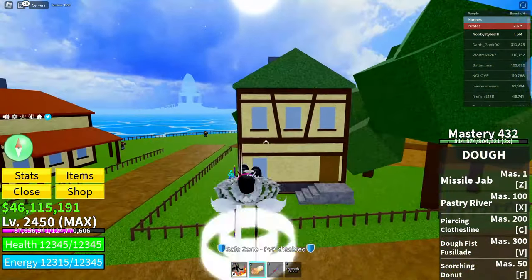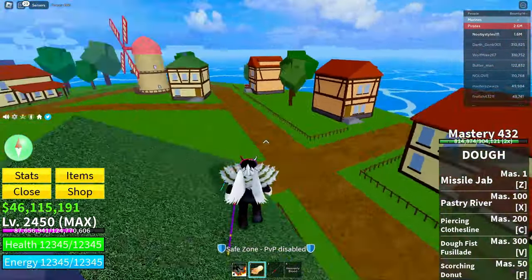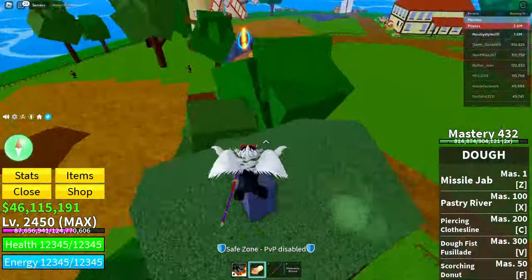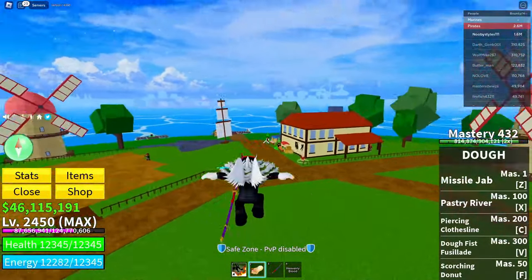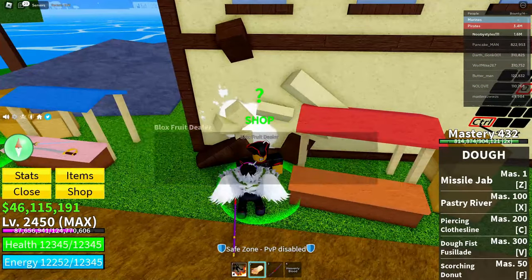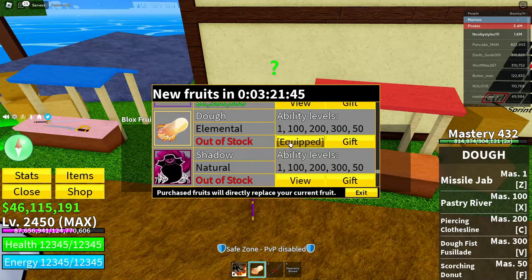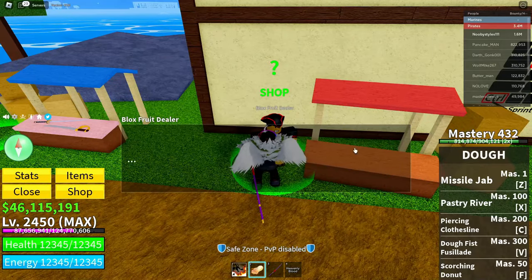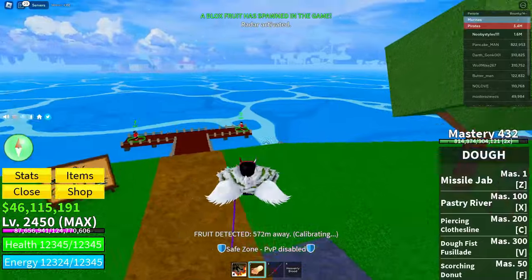To start off with this glitch, you have to be in the First Sea in the Power Starter area. When you're here, go over to the Blocks Fruit Dealer, click on Continue, and basically click on the fruit you already have equipped — just click on it once. After that, exit and click on the black box.